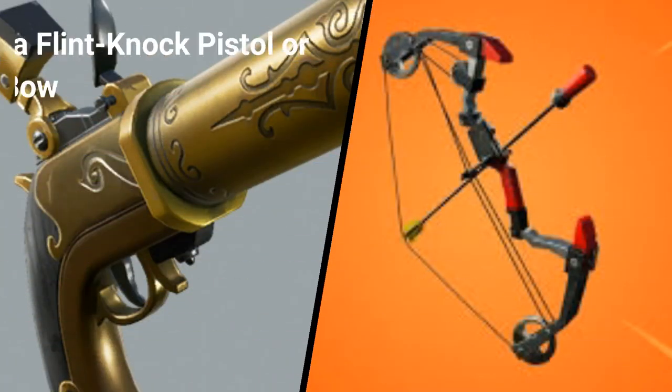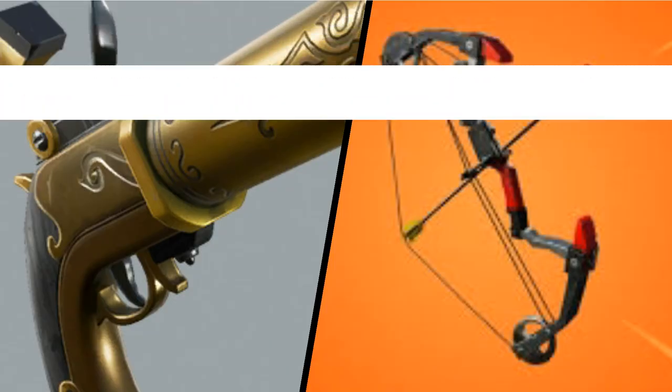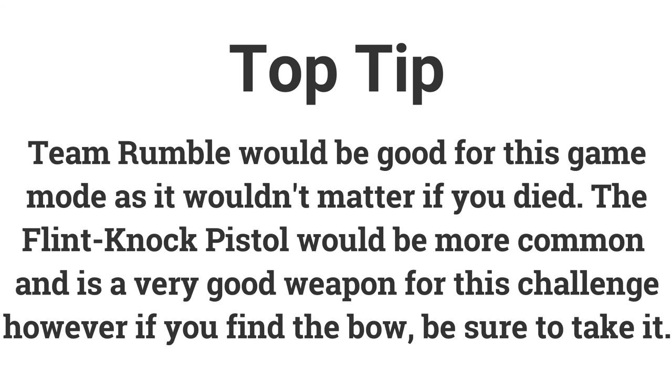The sixth challenge is get an elimination with a flint knock pistol or boom bow, earning 10 battle stars or 1000 XP. Team Rumble is a good game mode as you can easily try again if you die. The flint knock pistol is more common so your kill will most likely come from that, but if you find a boom bow, take it — it's quite easy to get a kill with once you have one.